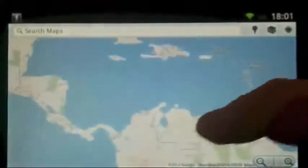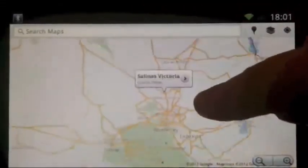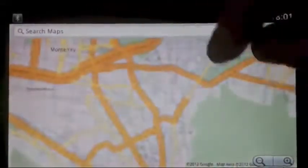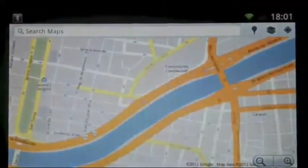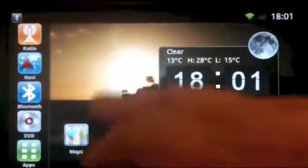We have Google Maps here, and you can see we are currently in the US. This is a capacitive screen — you can zoom in. Let's move into Salinas and check it out. Nice, you get all the streets information you need to navigate through the city. The capacitive screen works fine.